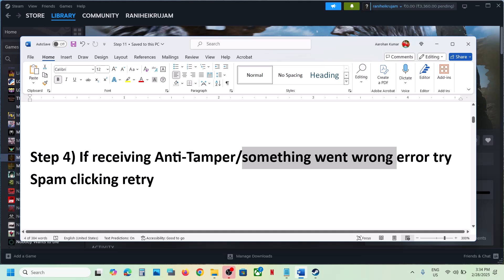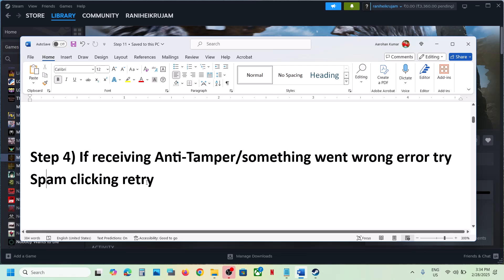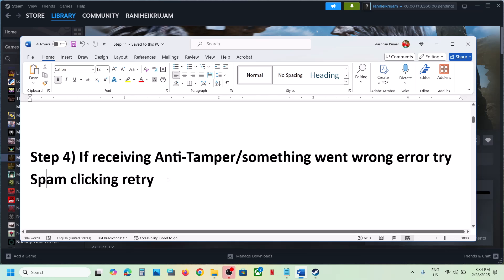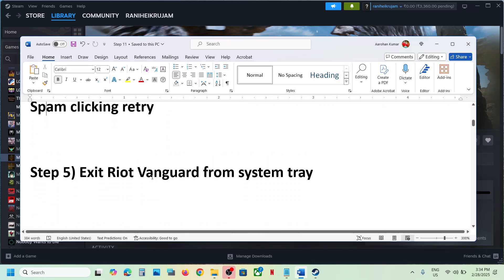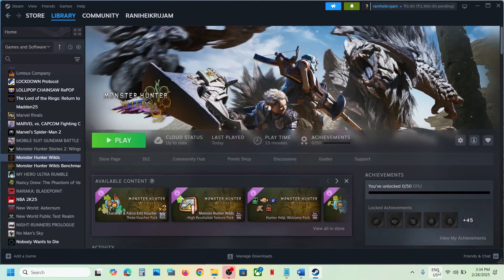If you are receiving an anti-tamper or something-went-wrong error, when you see the Retry option just spam-click it. Keep hitting Retry again and again — this has worked for many players and it may work for you.